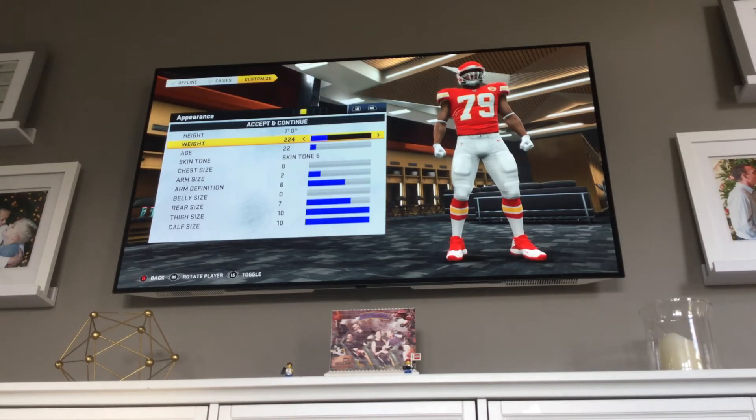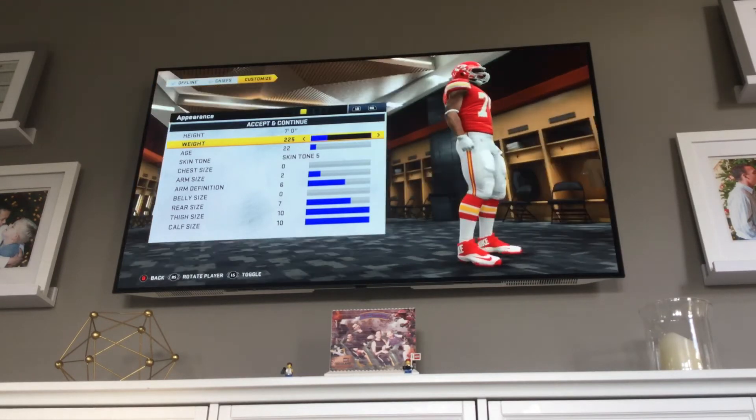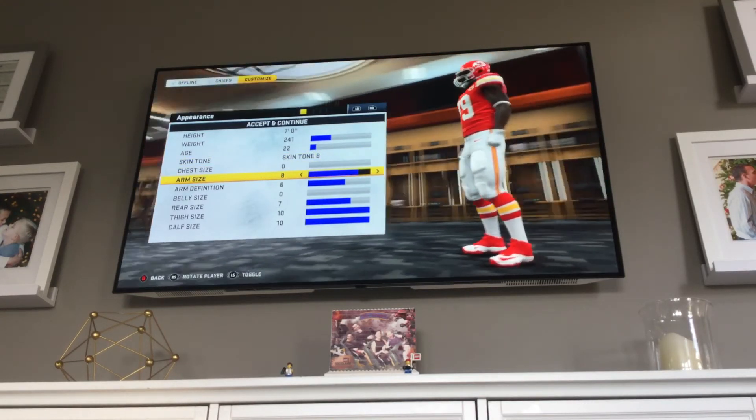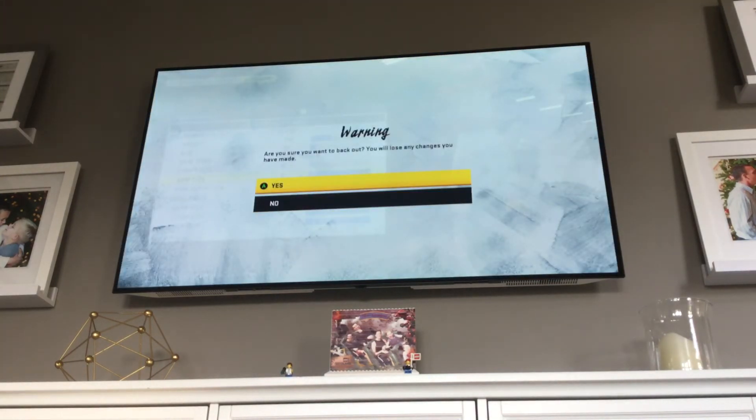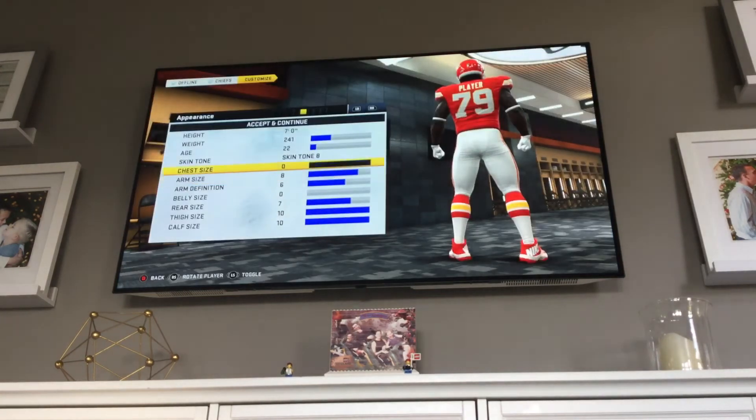You can go all the way down which will make you really skinny. I'm just gonna go with 240 for now. You can change your skin tone and your arm size anytime you want, and you can even change this when you start your season.